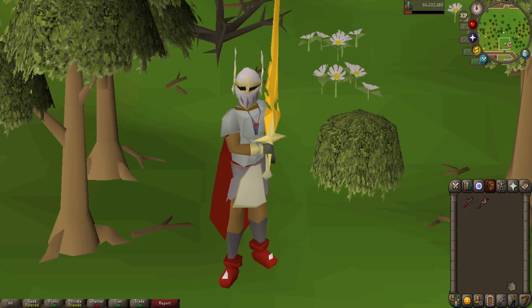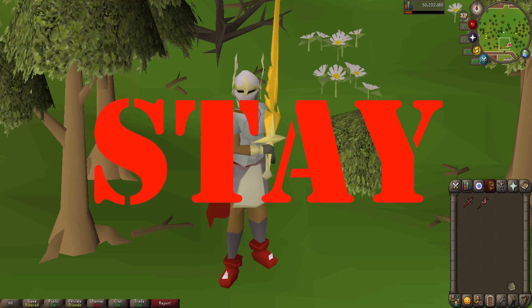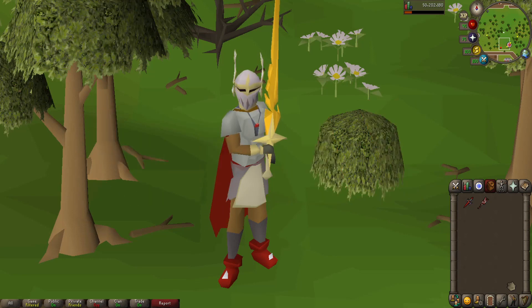When you see such a small, negligible difference in the experience rate, you already know the verdict of this episode is going to be Stay. Stay with the Serachnus Cudgel — you still get decent experience rates per hour and you don't have to spend a lot of money replenishing your Blessed Seradons and Sword.